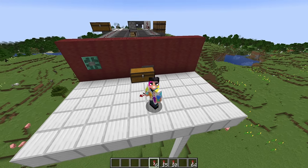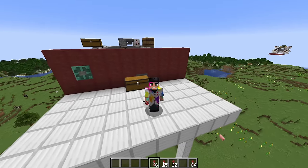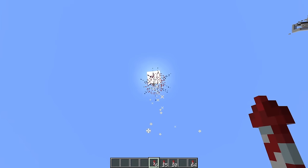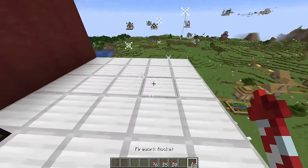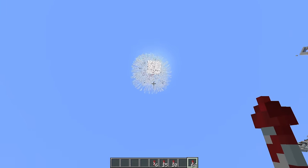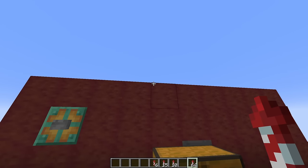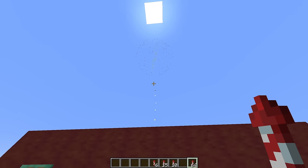Hello everyone. Today I'm going to show you how to build a unique fireworks factory that can also double as a fireworks launcher. This factory can produce a bunch of different types of fireworks of different shapes, effects, different colors, different breaks and break numbers. It can also produce some fairly advanced fireworks like these up here, which have a lot of different fades and effects and shapes in them. It can also double as a fireworks launcher, which you'll see right here, as it shoots off some different types of fireworks.